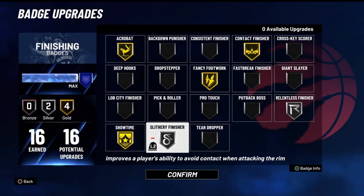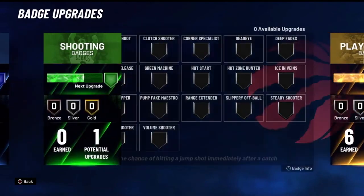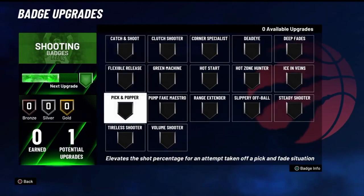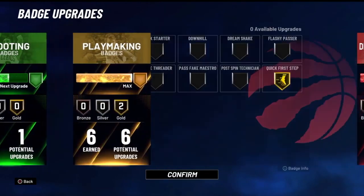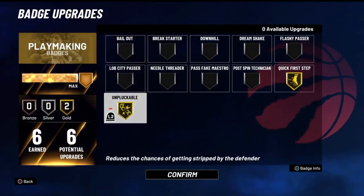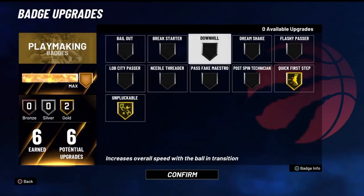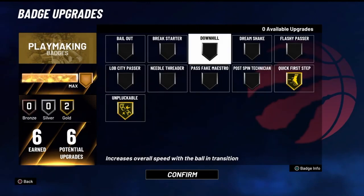Make sure you run those 16 finishing badges — they're the most important. For shooting, we only get one, so I'm not really going to tell you what to put there — put it on what you want when you unlock it. Playmaking: you only get six on this build. Unpluckable and quick first step, both on gold. Quick first step is going to help you out of your three-point stance, and unpluckable means you just won't get stripped as much. If you don't run it you will see a difference.